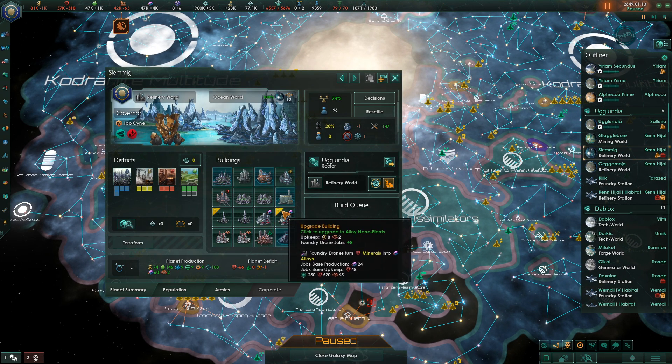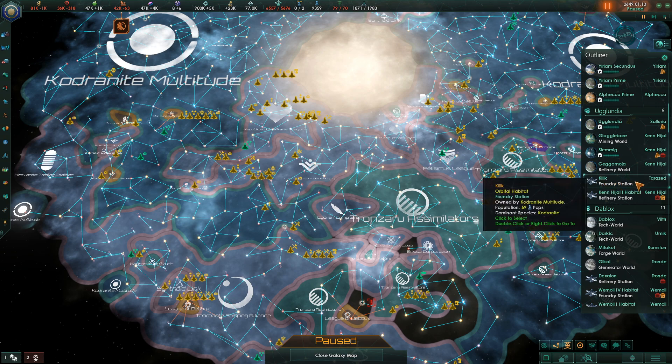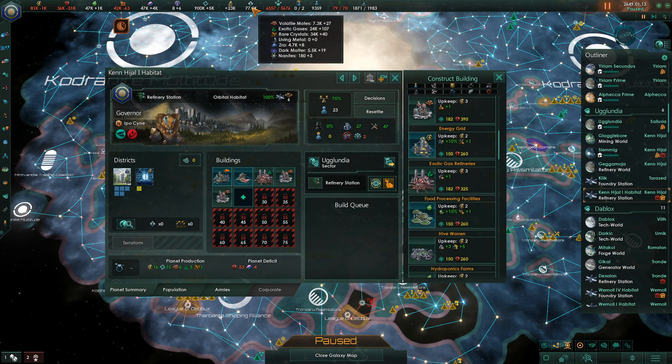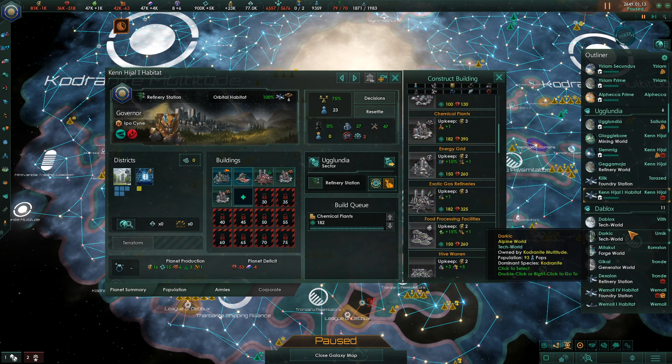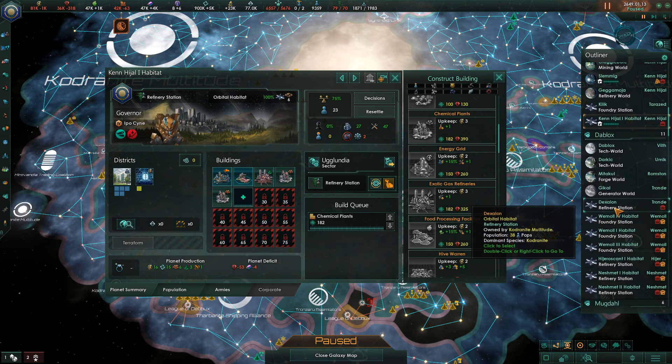Over here we need jobs and housing, so I'm going to replace an agriculture district with a hive district. This is a refinery station - we're a little low on volatile motes but everything else seems fine, so we'll make a chemical plant. That will also get us one job, which is slightly problematic. We're going to need more jobs here eventually, but for right now that's the best we can do.